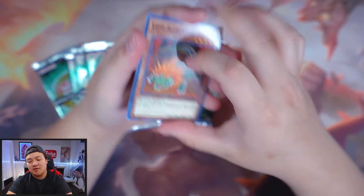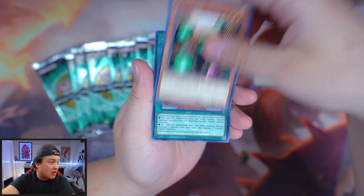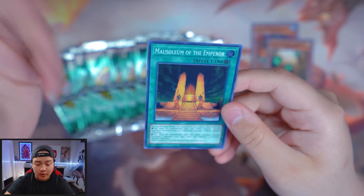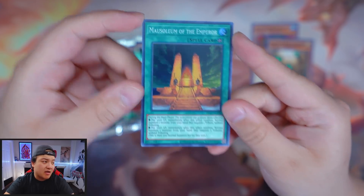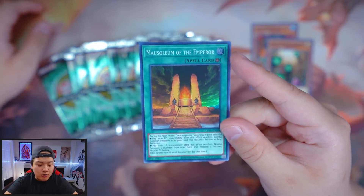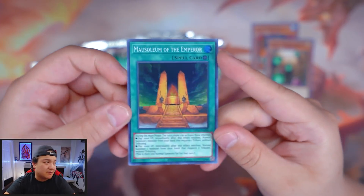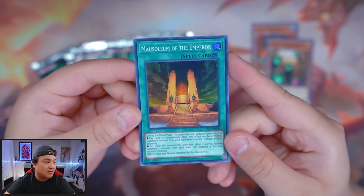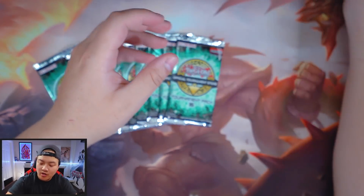Lion Alligator — last time I saw this card was in Legendary Collection GX. Then Royal Magical Library. And Mausoleum of the Emperor — why is this card in here? During the main phase, the turn player can activate these effects: pay 1,000 life points to Normal Summon a monster from your hand that requires one tribute without tributing, or pay 2,000 life points to Normal Summon a monster that requires two tributes without tributing. It's like Cost Down but as a field spell — you pay life points. Really cool to see this card, and it's a Super Rare print. Royal Magical Library is also pretty awesome.